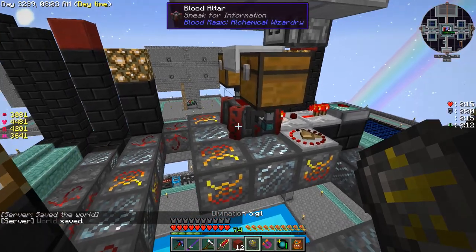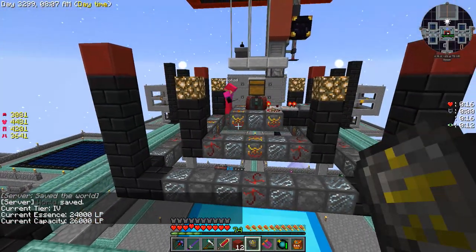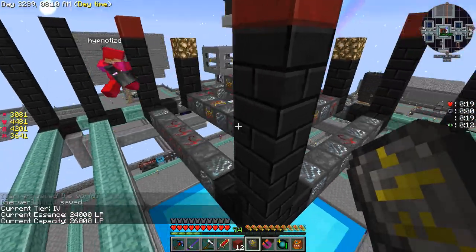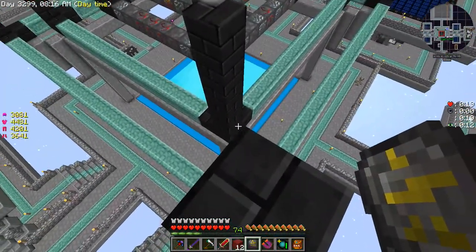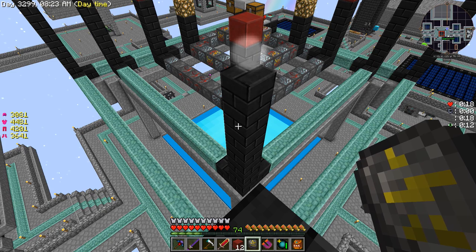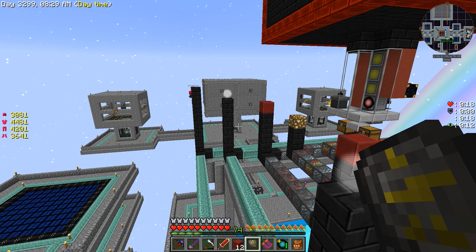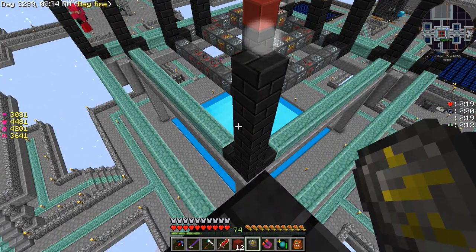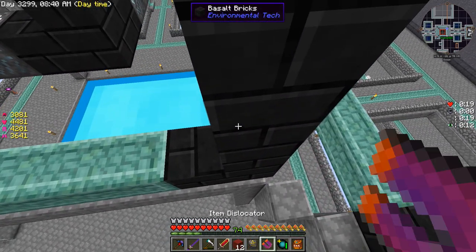We have 16 large bloodstone bricks — boom boom boom boom and boom! That should be a tier four altar — oh baby, there it is! Tier four! Now tier five — is that beacons, or is that tier six? Wait, tier five is beacons and tier six is the demon shards. We put these here but this should be beacons — yeah, they shouldn't be here.